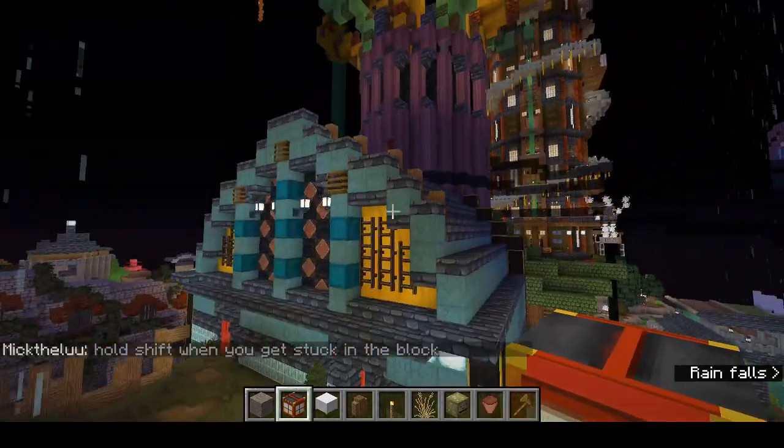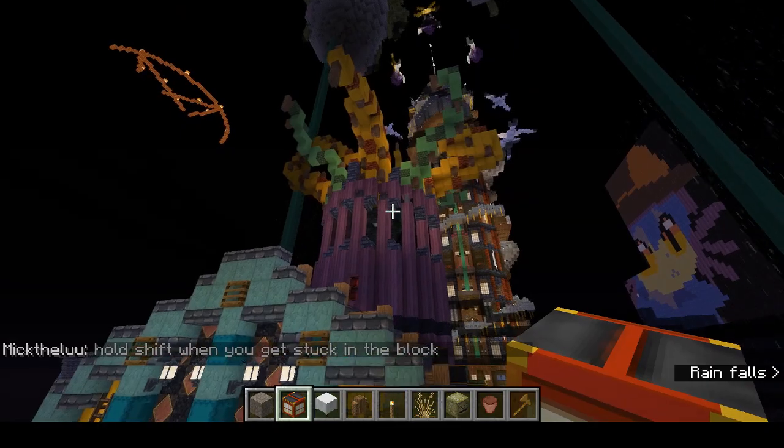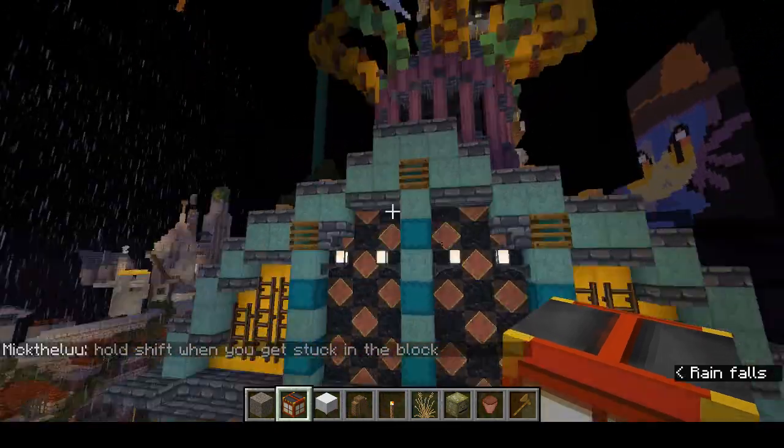The outpost itself is this lighthouse-looking thing, and you can see it's been overtaken by these alien tentacles.